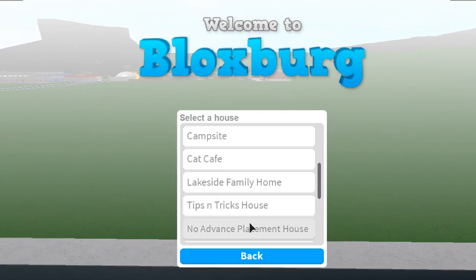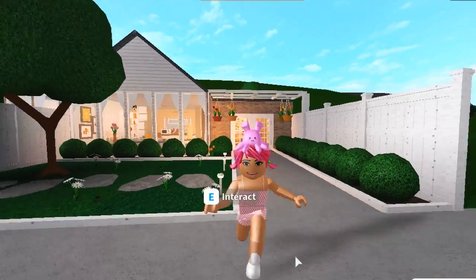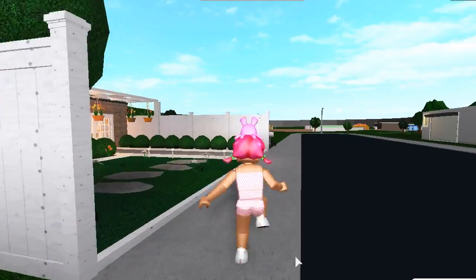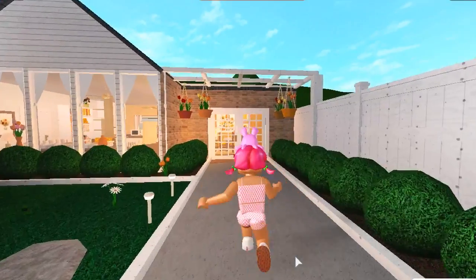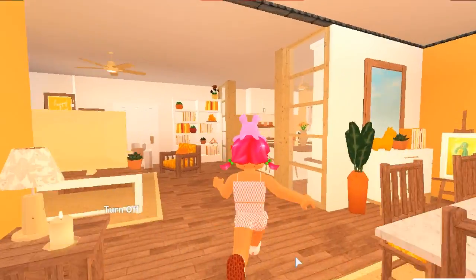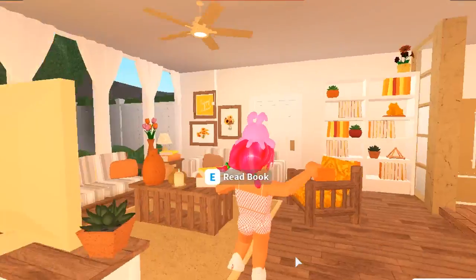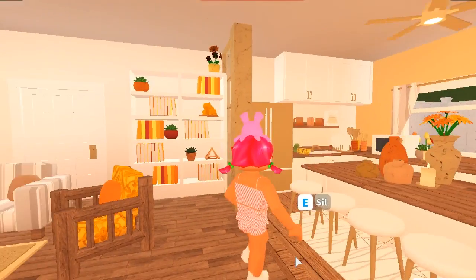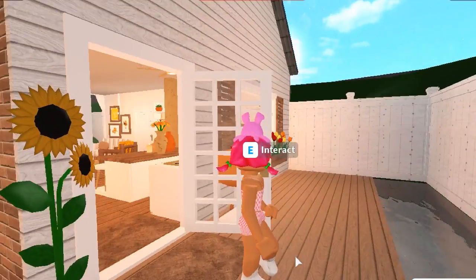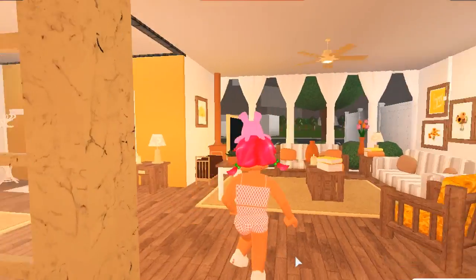The next plot is my no advanced placement plot. This was supposed to be a no game pass house, and I uploaded it as one, but then completely realized I had used the two-story game pass. I'd had it so long that I forgot it was a game pass — I accidentally used it for the crossover roof above the drive. It's a super pretty house though, and if you don't have game passes you can just change that little roof and it totally works. It's super warm-toned — definitely made during a warm tone phase.